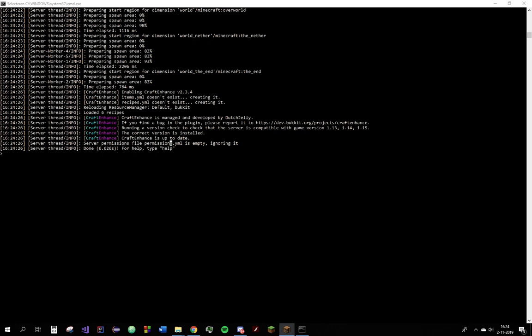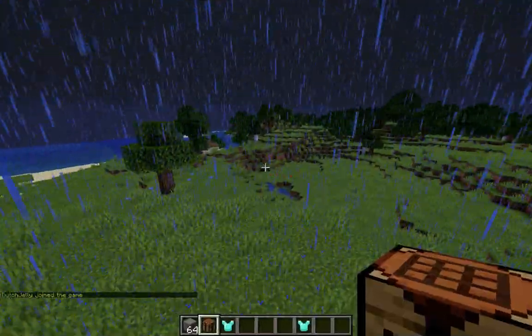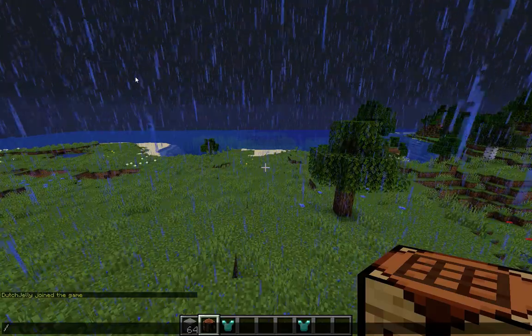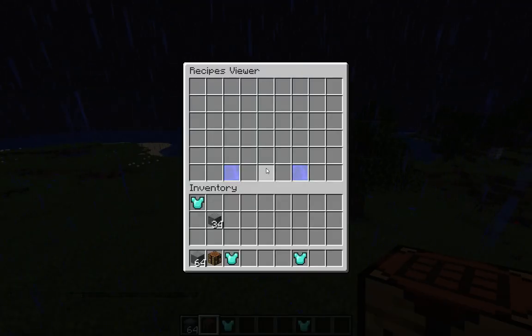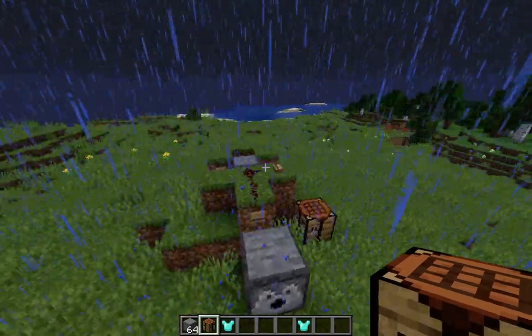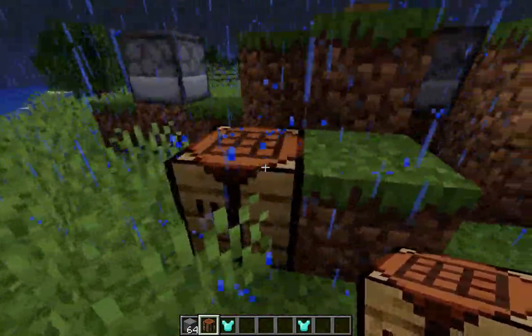Let's go and join the test server. There we are in our test server. If we look in the recipes view with the slash recipes command, we see that there are no recipes — no custom recipes on the server at the moment.